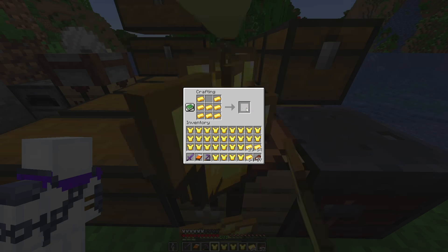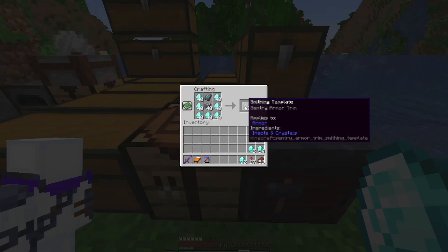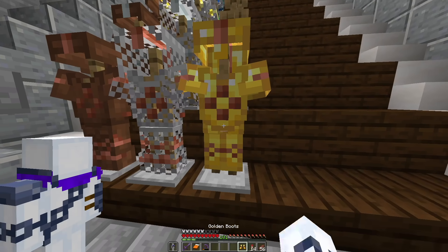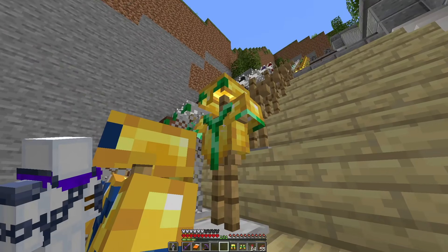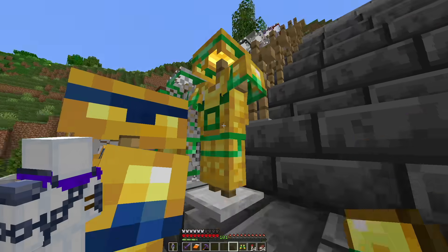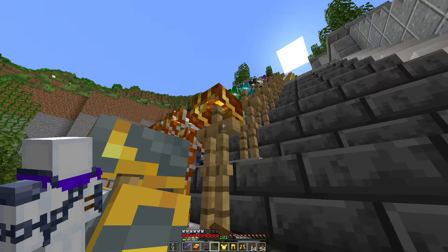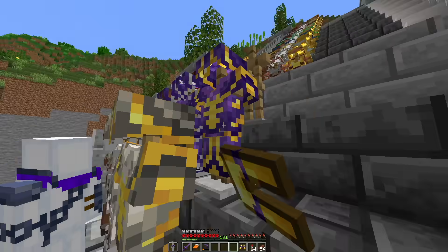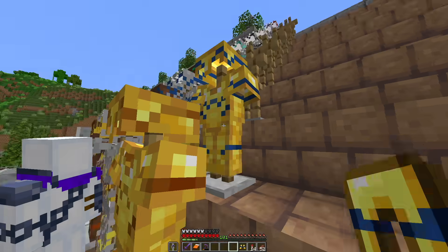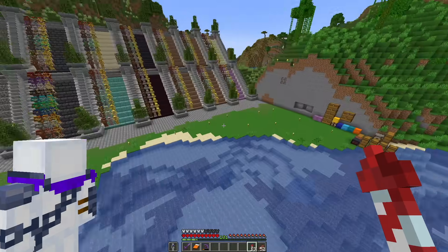We got boots, leggings, chest plate, helmets, and the gold supply is already diminishing, so hopefully we have enough. I did the math, but you never know how that goes. Next we need to craft all the armor trims again, place all the armor stands, and finally the actual armor. The gold is looking awesome. And now for the best looking trim so far - that one looks sick. All right, that is all the gold armor done, which makes this entire project officially halfway finished.